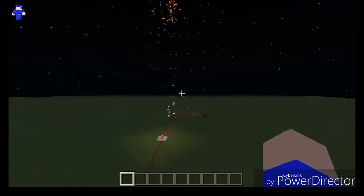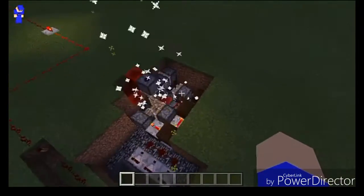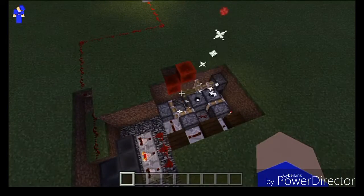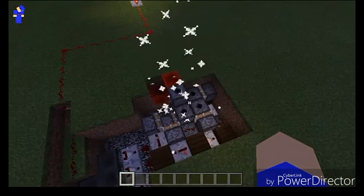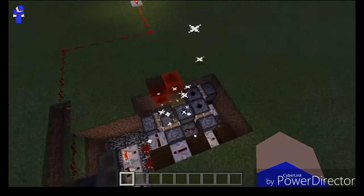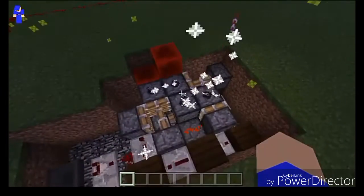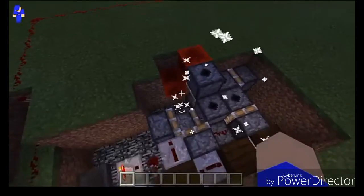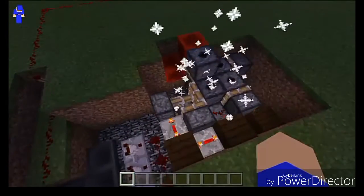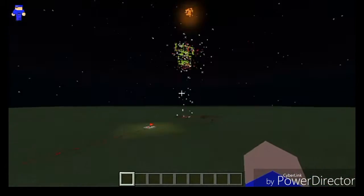It's actually not too hard to understand if I come over here and show you guys what this is actually doing. As you can tell, it's cycling the dispensers around in a circle, and as it's passing by certain components, it's actually setting off the dispensers. That's exactly how this is all working.